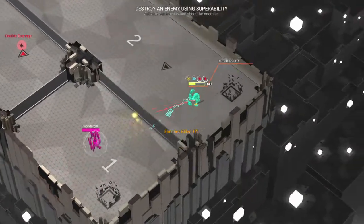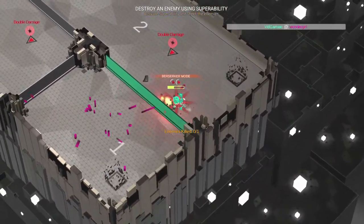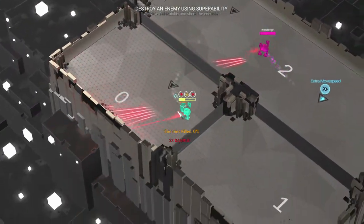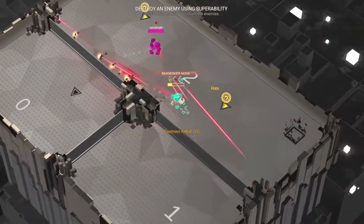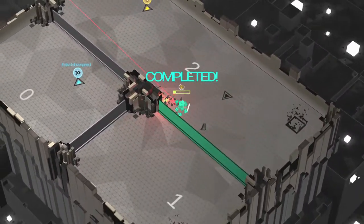Then the game is going to teach you how to use your supers. Basically you hit left bumper and that activates your super for a while. Then another enemy is going to spawn — once again use the wall strategy, and using the super will take it out in a few seconds. You have to make sure you kill at least a few of these enemies using your super; you can't kill it just with regular attacks. So if the enemy respawns, just keep in mind you have to kill it with your super on to complete that task.